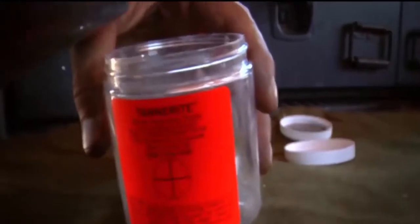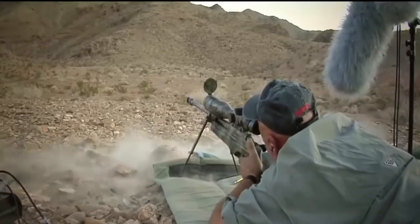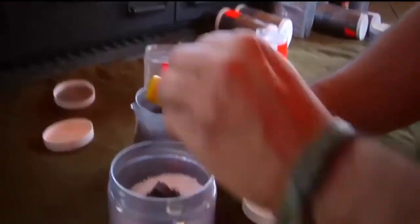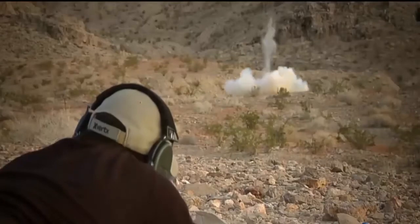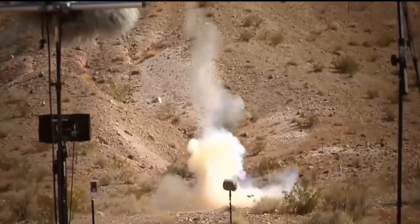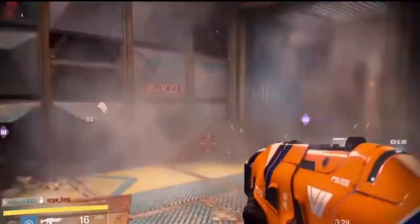One of the cooler things we did, which I had never heard about before, was something called Tannerite, which is used in target shooting at long distances. It's two powders that you mix together — you can drop it on the ground, shoot it with a .22 and it's fine, but if you shoot it with a high-power rifle it goes kaboom. We basically used that as the basis of all of our grenade sounds in the game. It was amazing, it was awesome.